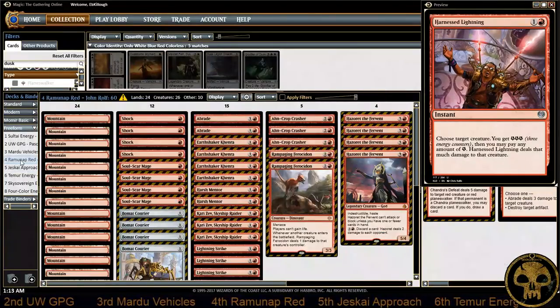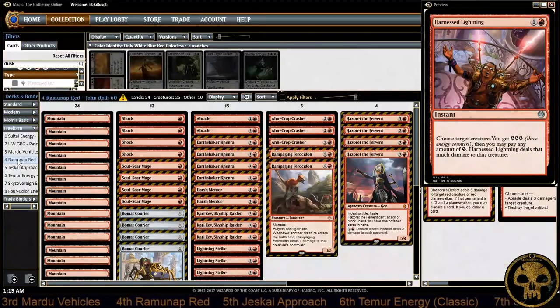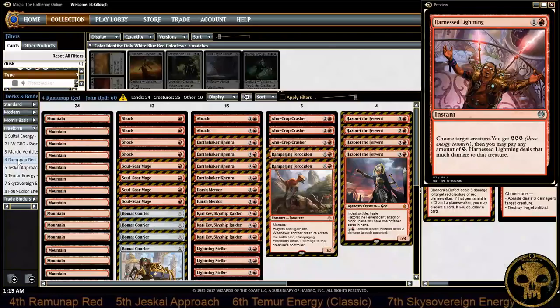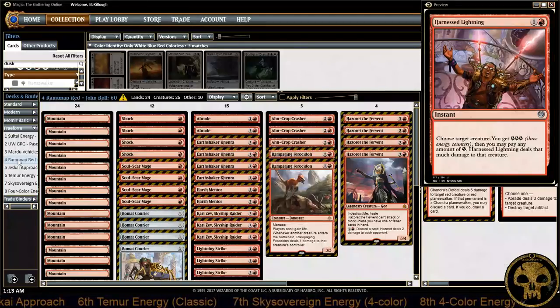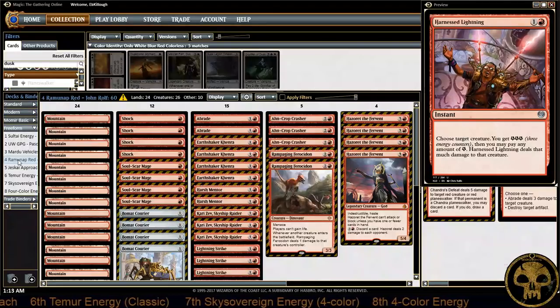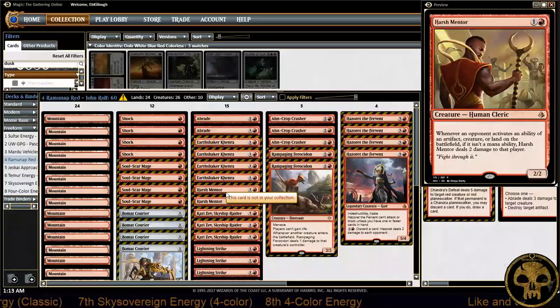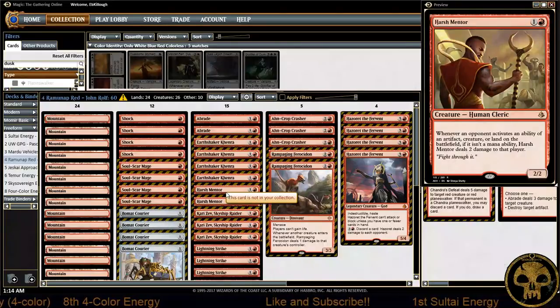You'll probably be able to run this to some major success on Magic Online because people have to respect Fumigate. He knew he was playing pros and they'd have to respect it — he played to his advantage. Now let's look at our third and fourth place decks. This is Ramunap Red. We've seen a lot of Ramunap Red since PVD took it to a Pro Tour finish in Hour of Devastation, and Hazoret has been a force to be reckoned with. We've been mentioning Harsh Mentor in the mono red list — last week's list had main board Harsh Mentors.